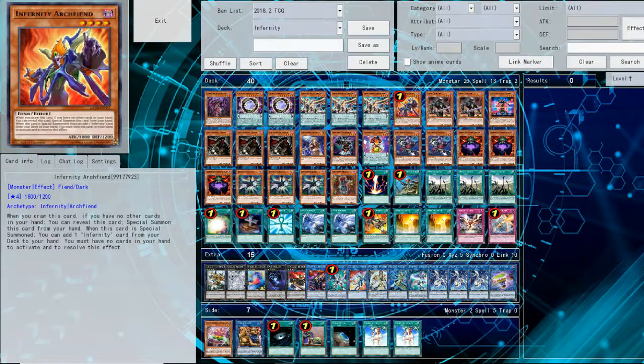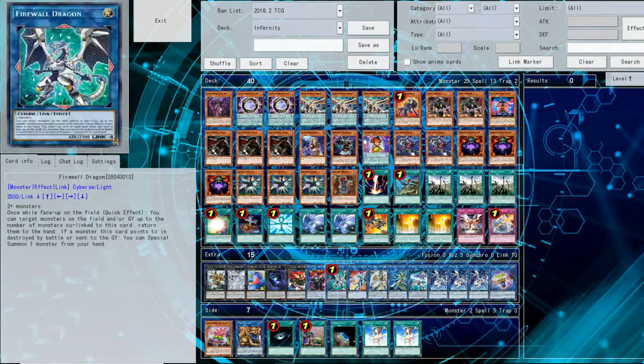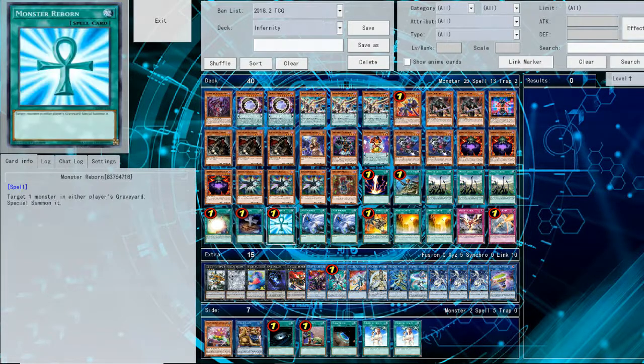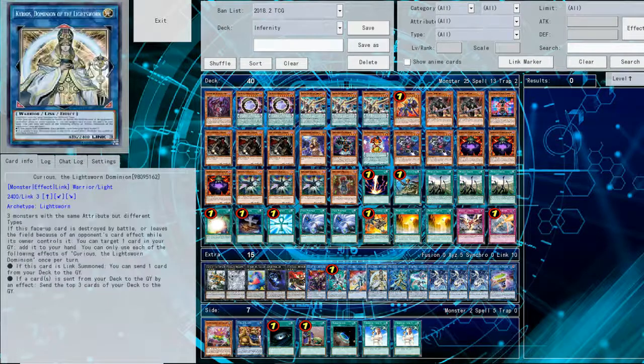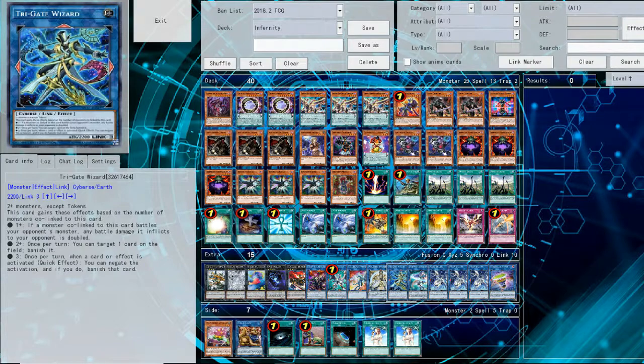This deck used to be very consistent with Zoo and 3 Firewalls, but now it's a little bit harder. What changed is basically that Gooster got hit, Firewall got limited, but in return we got Underclaw Taker, we got Monster Reborn, and we got Trigate, so there's a lot of leeway.